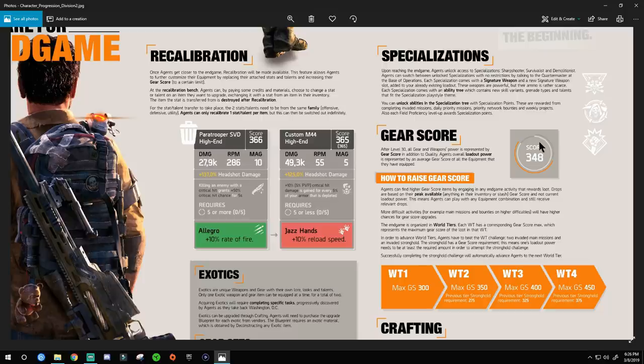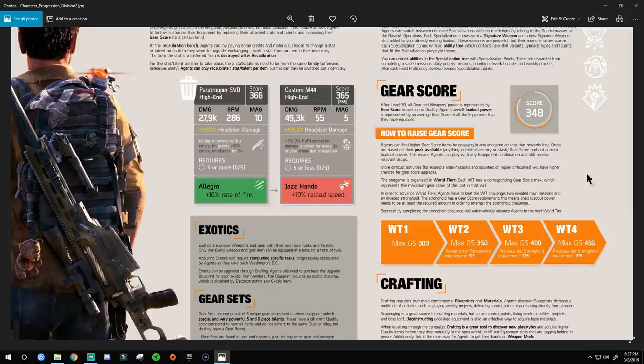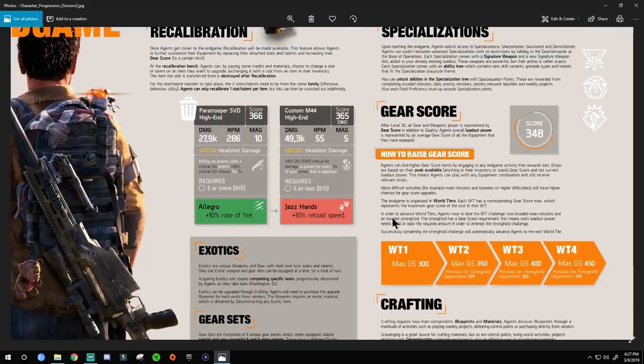There will likely be a gear score cap that they raise over time. The higher your gear score, the stronger your agent — that's the end-game goal. To raise gear score, engage in any end-game activity. Loot drops are based on your peak gear score — your best available items in inventory, not just your current loadout. So if you have a 348 gear score, drops will be slightly higher, like 350, and it increments up from there. More difficult activities like main missions on higher difficulties have higher chances for gear score upgrades.